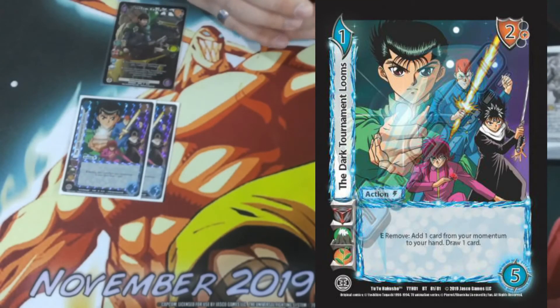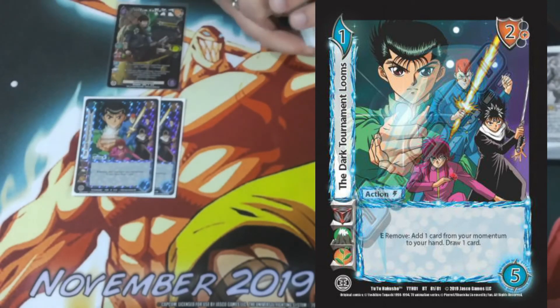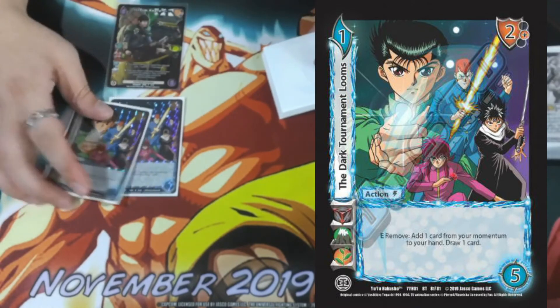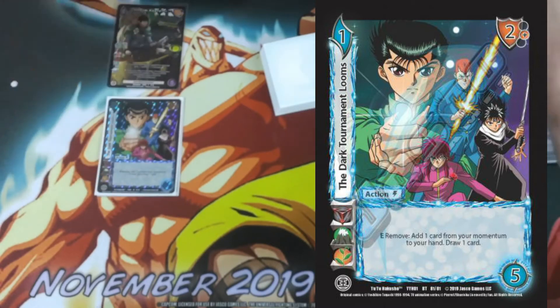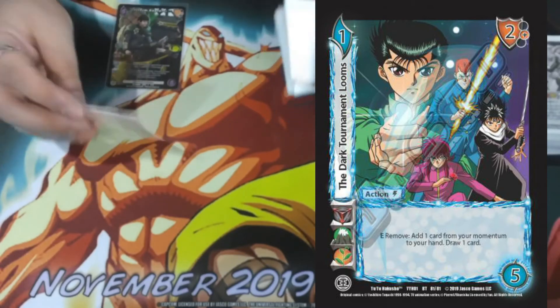Two Dark Tournament Looms — it's a one difficulty, five check with a two mid block. E: remove one of your momentum cards to your hand, then draw one card. So it replaces itself from the top of the deck and gives you a momentum card you already know, because almost all of our attacks go to momentum face up. It really allows you to game plan and function how you want.